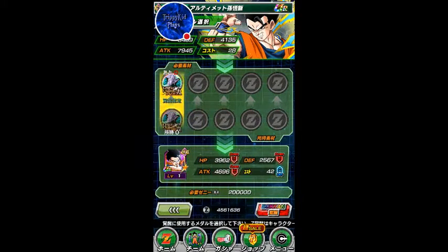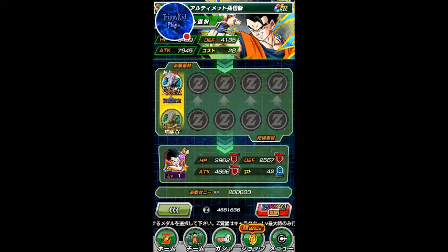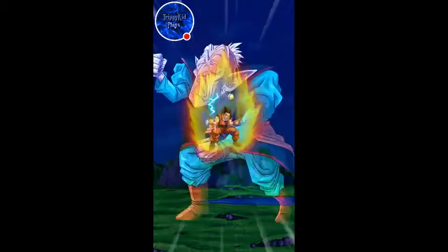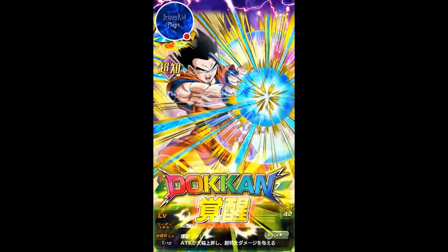Let's go ahead and Dokkan Awaken this bad boy. His super tech when he's Dokkan Awakened is also amazing — it's so good. Look at the Okan up there dancing. I love that card art. And I love this Dokkan animation too — I love what they do with it. And there he is, guys — the fully awakened Dokkan card, Ultimate Gohan. He has finally unlocked his true potential.